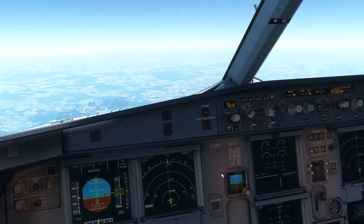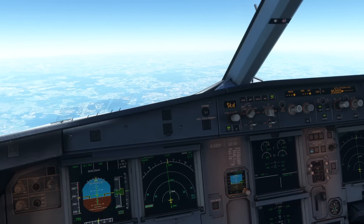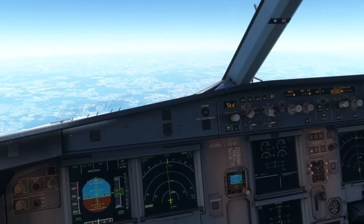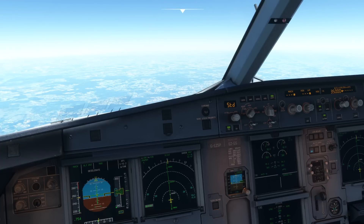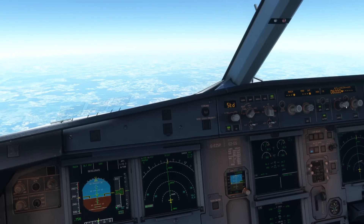What altitude you descend down to is entirely up to you. You can descend as far down as the platform altitude which we've already set up and briefed, which here is 4,000 feet, or you could descend down to 10,000 feet. What I like to do is check what the transition altitude is at my destination — for example, the transition altitude here in Prague is 5,000 feet. So I'm going to tell my aircraft to descend down to flight level 60.